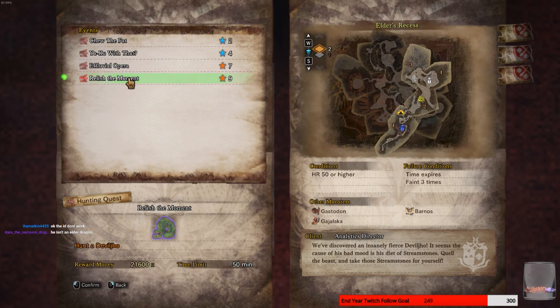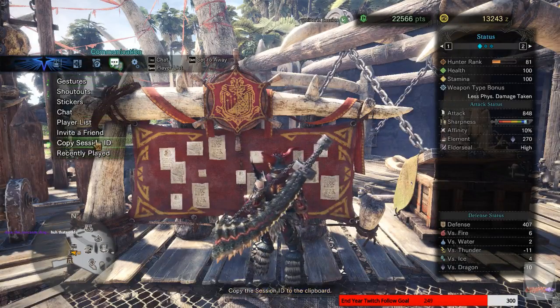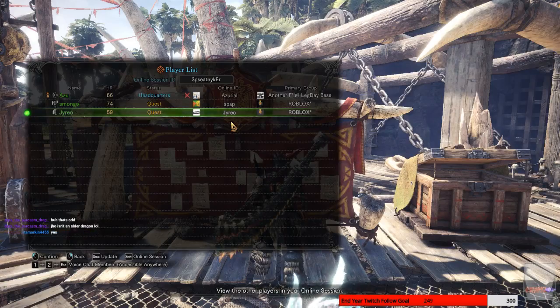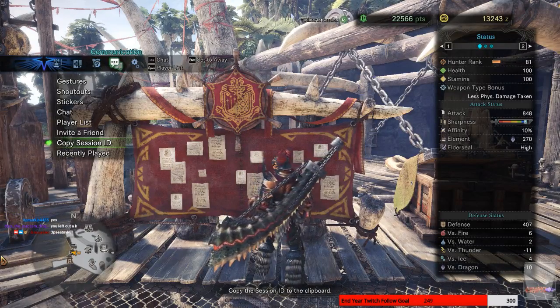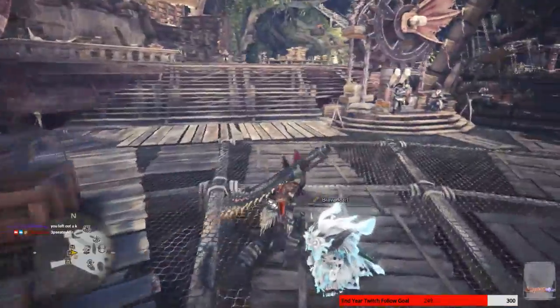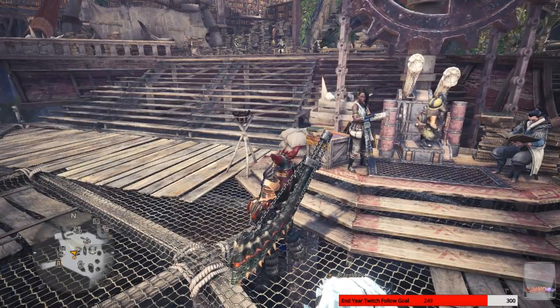The event one here is HR 50, because that's the one I was going to be doing. You said the ID didn't work? Yeah, Joe isn't an elder, but — let me copy the session ID and copy it here. You left out a K — there's a K just before the capital E. So yeah, Dara — the Deviljho that's in that quest is considered Elder Dragon material.